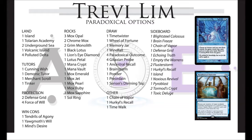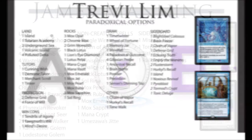A lot of lists run cards that are hateful towards storm, and Trevi's got Brain Freeze in the sideboard — another storm card that mills for each storm count. It's not as powerful as Tendrils because it requires a higher storm count and doesn't gain you life, but sometimes when you're really going off the storm count doesn't matter. If they've got protection against Tendrils, you can Brain Freeze them as an alternate option — that's why he's got it in the sideboard.